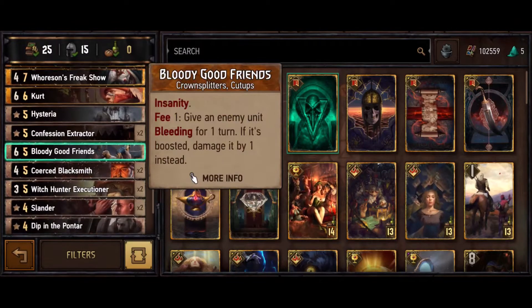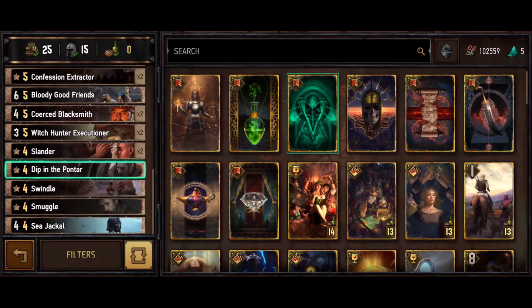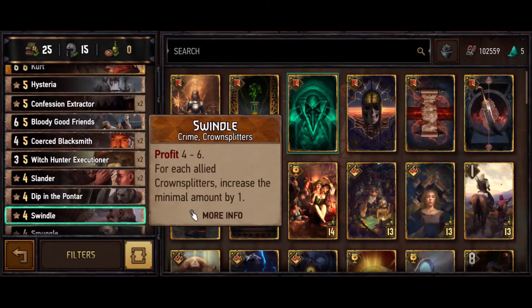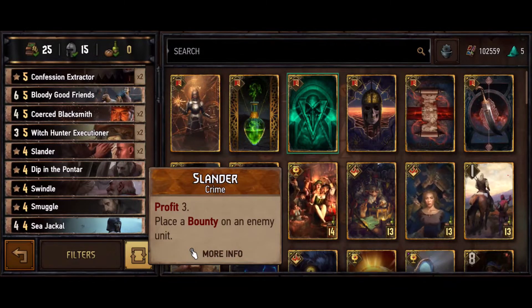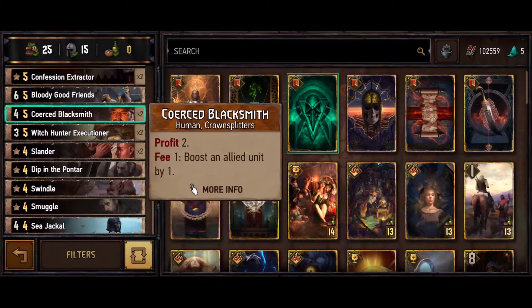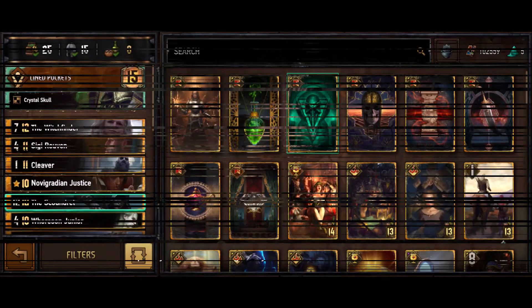For bronze crimes we're playing two Slanderers, a Dip in the Pontar, a Swindle, and a Smuggle. Smuggle is a nice proactive card. Swindle is good because we have enough Crown Splitters that we get the extra minimum increase - usually getting an extra seven coins off it. Dip in the Pontar is an excellent answer, doubles as a Thaw Whisperer among other cards, so it's reasonable to include. One Sea Jackal just as an extra spender in case we need it.